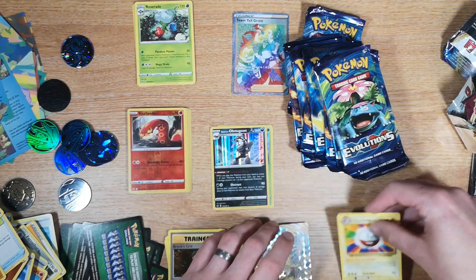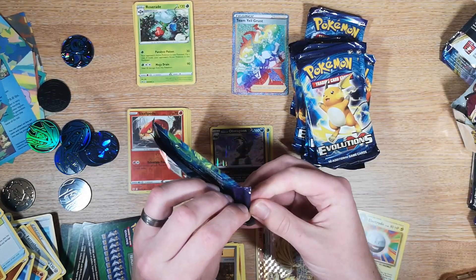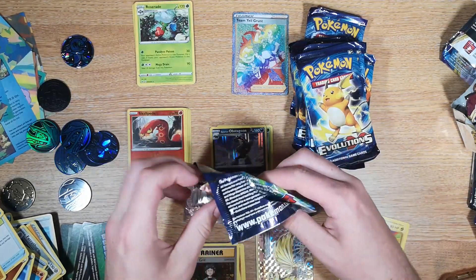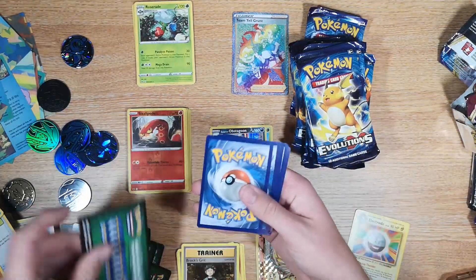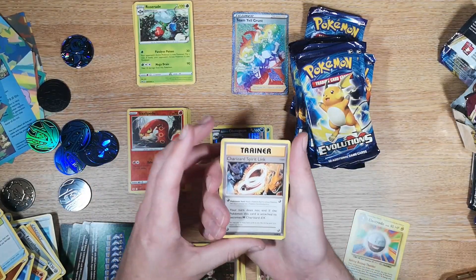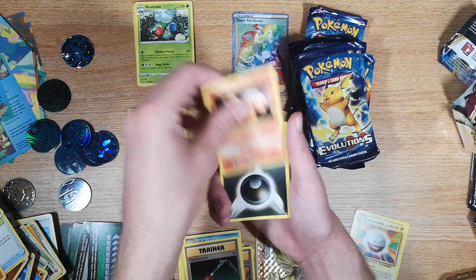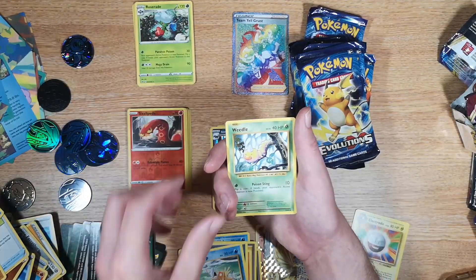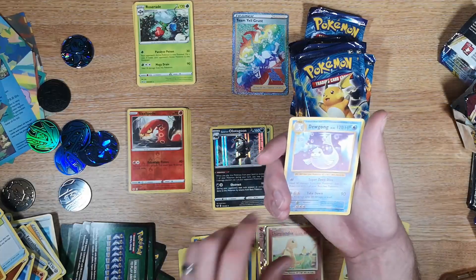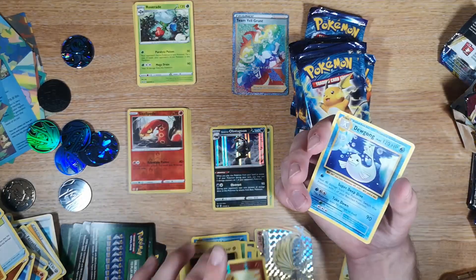We've had a very good start — Ninetales BREAK! Obviously we'd love a Charizard; I wouldn't mind a Charizard reverse actually. Three to the front — one, two, three to the front — okay, we have a Charizard Spirit Link, Poliwhirl, Maintenance, Vulpix, Darkness Energy, Magikarp, Weedle, Electabuzz, Charmander reverse, and a Dewgong. That reverse Charmander — it is pretty, it is very pretty indeed.